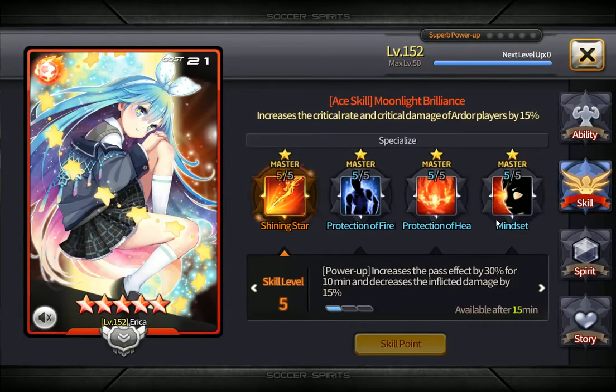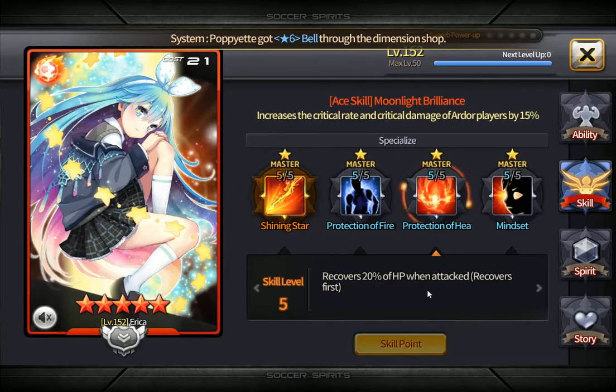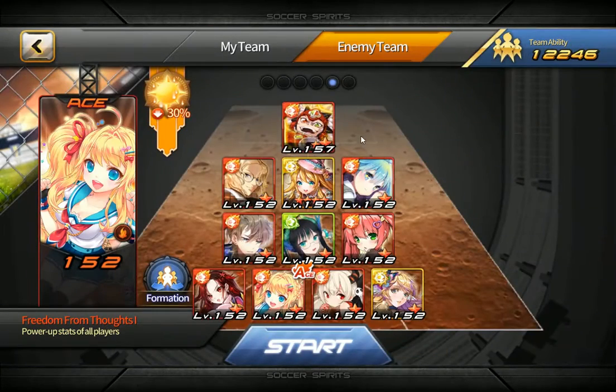The only thing to notice about Erica is she recovers 20% hype when attacked, so you never want your striker to be facing her. And even if she has the ball she's not dangerous, so you want to be shooting right here. That's the best way to take them out.